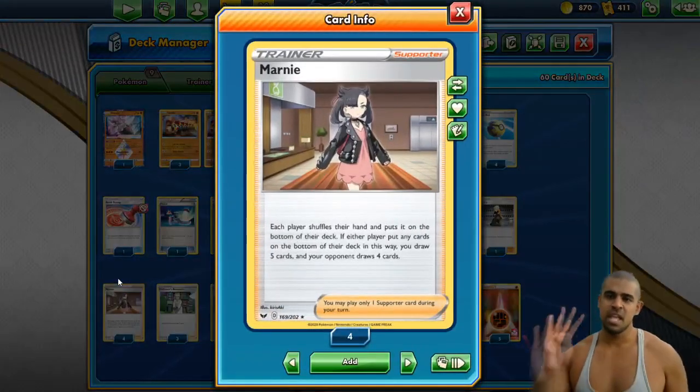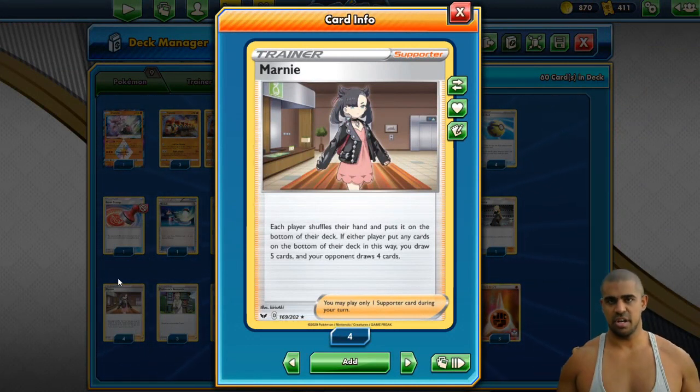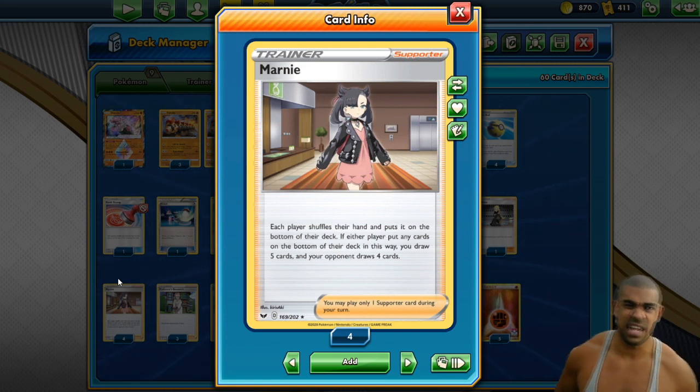We play 4 Marnie. What I try and do with this deck is disrupt and 2-shot — disrupt, 2-shot. Marnie's our main way of disrupting because we're going to give them a lower hand size. If they keep Intrepid Sword-ing or whatever, you can just put them down to a lower hand size, maybe combine with a Stamp or something like that.